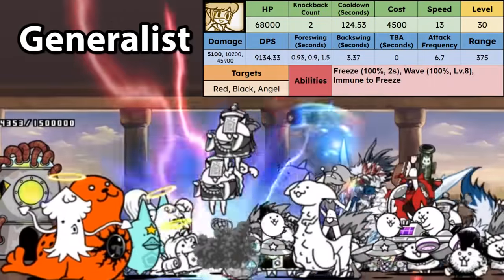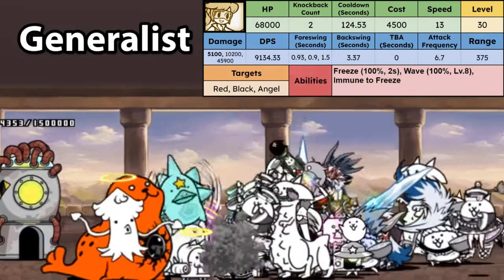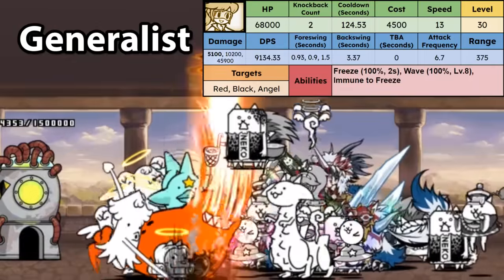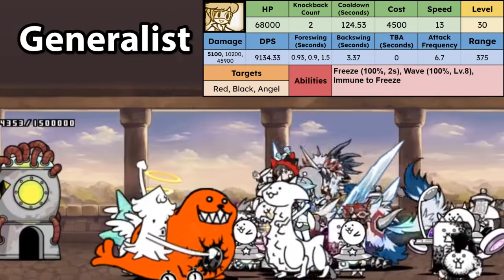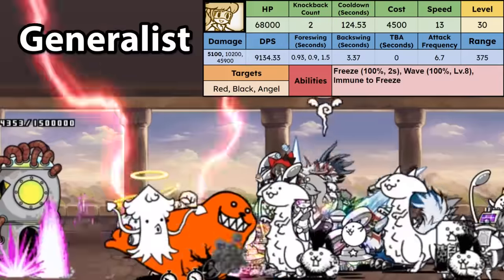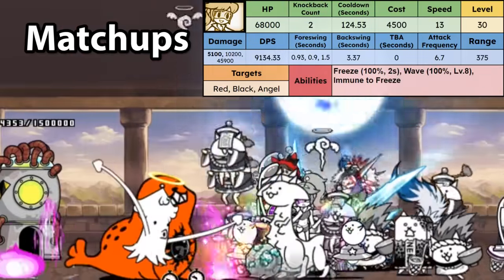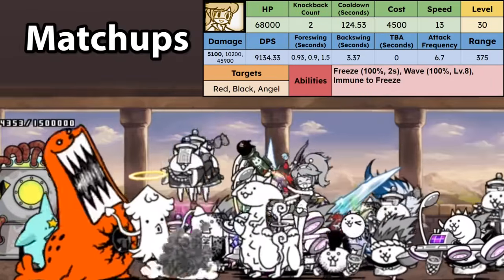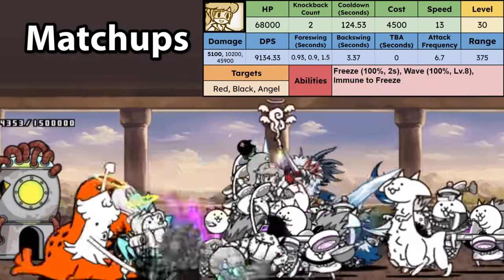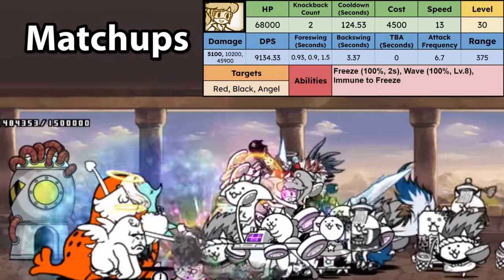As a generalist, she's pretty solid. Her 9000 DPS is really good for a backliner, albeit one with short range. You can get good usage out of her as an anti-wave DPS option, or just a DPS option in certain stages. Given how a lot of stages have at least one Red, Black, or Angel enemy as a supporting peon or threat, she can end up freezing them as well for extra value. Some enemies she's particularly good versus are Winged Piggy and Angelic Slepner, as the guaranteed freeze wave is very good at freezing them when they are traditionally hard to freeze. The long wave can also reach and stun Kurosawa, Kalamaria, and Sunfish Jones, making her a good support option if those are the main backliners.